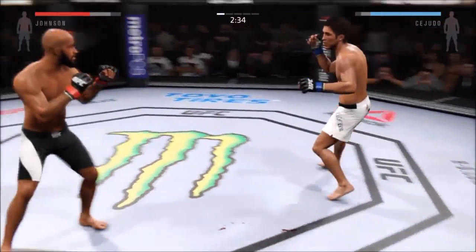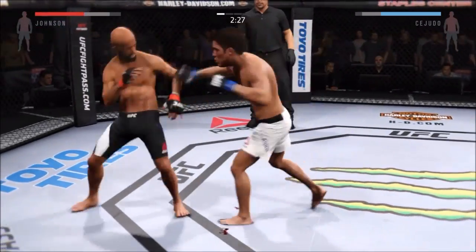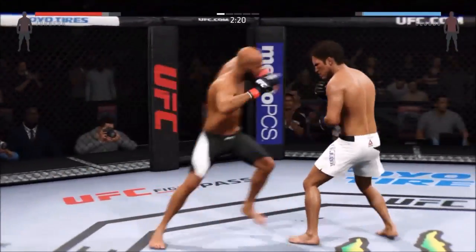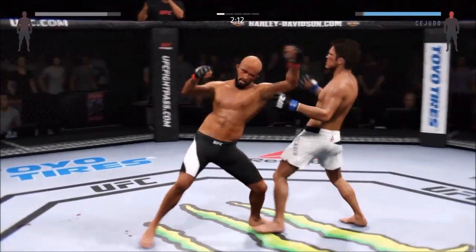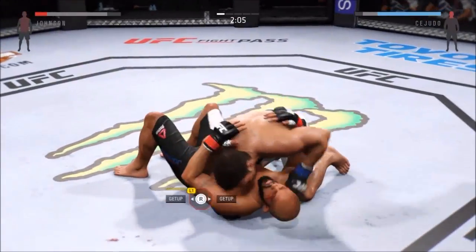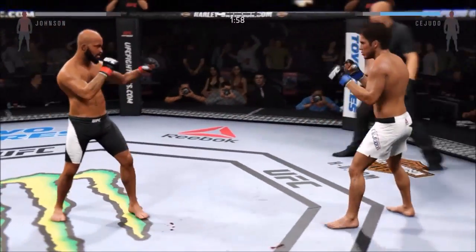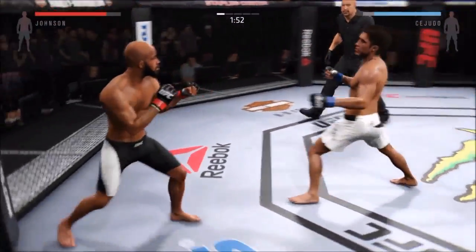Back to his feet again — amazing. Swing and a miss with the big right. That's a nice clean shot, combination. Very good overhead. Those are really starting to wear a man down. Absolutely. And another takedown — he's really dominated this fight with his wrestling skills.